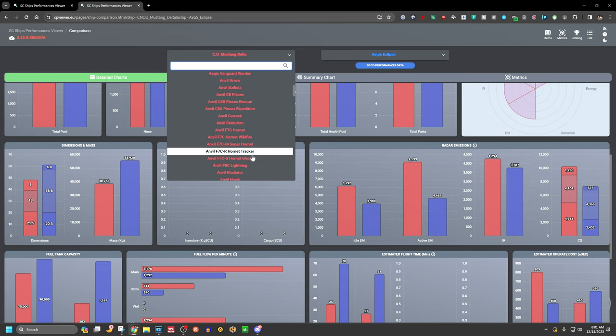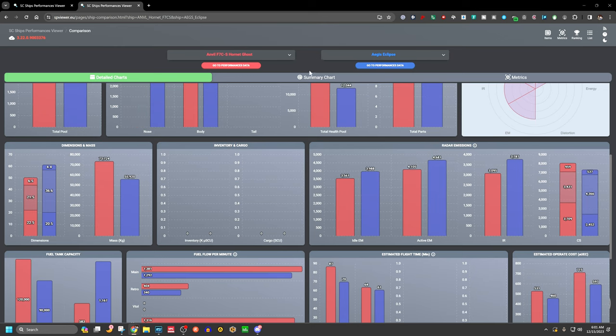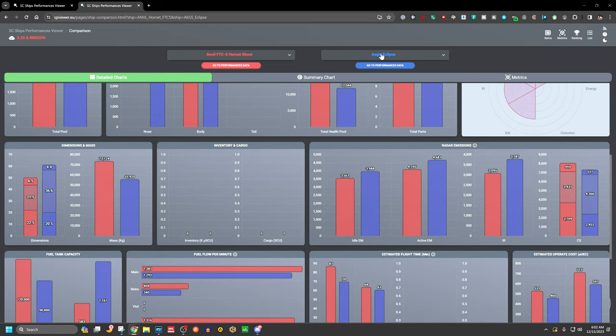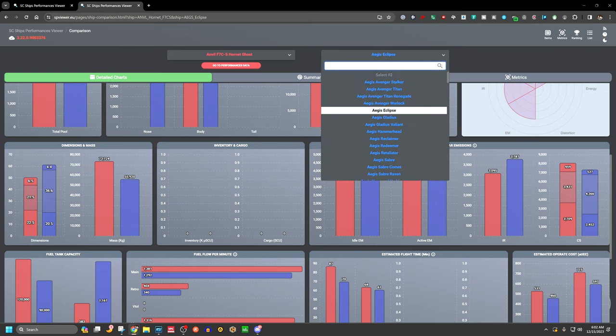Now comparing the Eclipse to the Hornet Ghost, these two are much closer in statistics. The Eclipse actually has higher EM emissions than the Ghost — the Ghost is technically stealthier in both EM and IR. However, the Ghost has a slightly higher cross section: just over 8,000 vs. the Eclipse at about 7,000. Tactically the Ghost should be a little more stealthy.